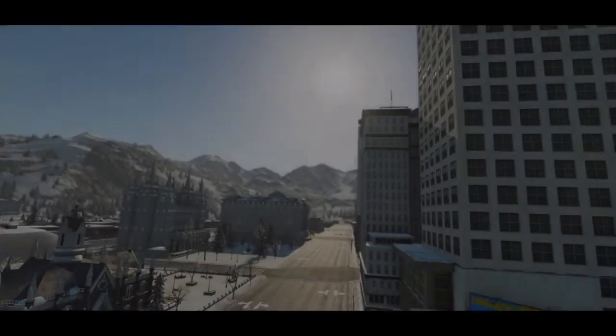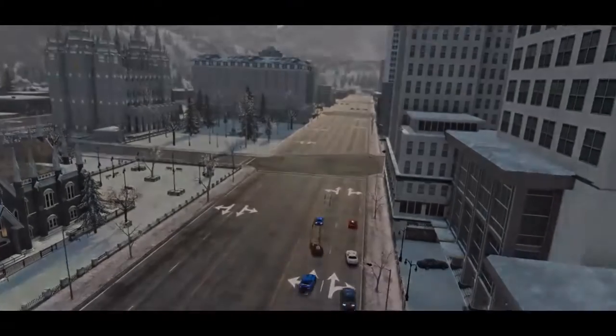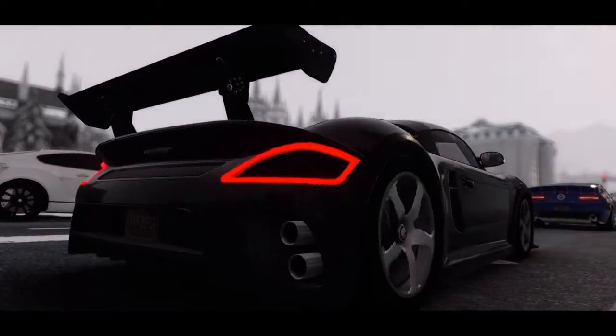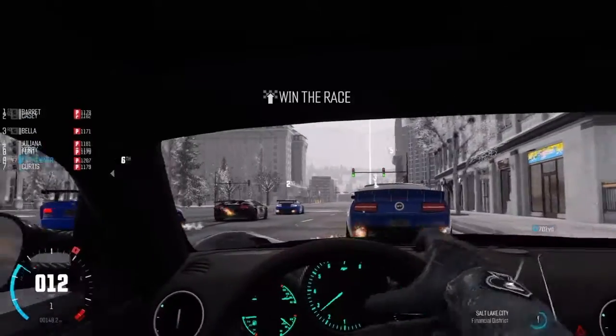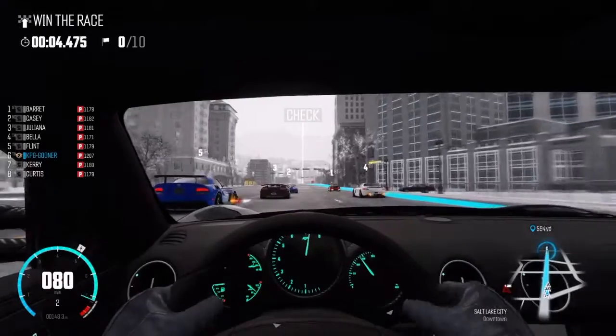Here we go in our second race, and the name of this race is called Slip and Slide - that's pretty much what we're probably going to do. This is going to be absolute chaos. Trying to get eight cars around these sort of roads in snowy conditions is just absolutely insane. But we're going to go and try this. Let's try and get a good start.